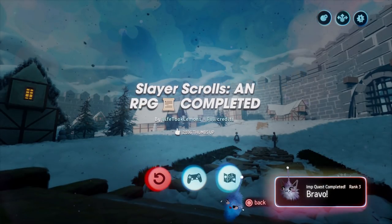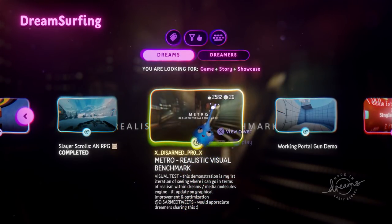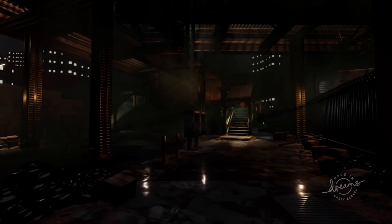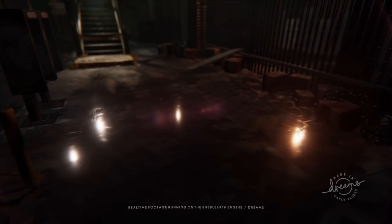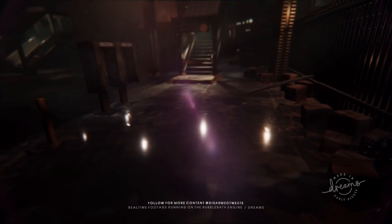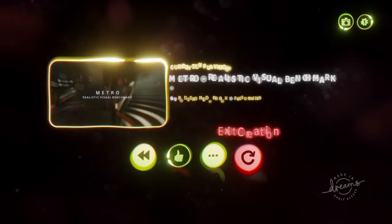Alright, let's go ahead and exit here. We get leveled up from playing all these games! Oh, this is Metro — it's a visual benchmark, kind of showing what you can do graphics-wise I think. 'Fallen is an early visual concept created on Dreams.' Whoa — Metro! Okay. Very nice, I suppose. So we can kind of change the view. It's the bubble bath engine — real time footage running on the bubble bath engine. Very pretty.